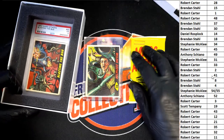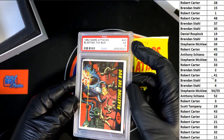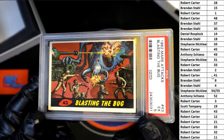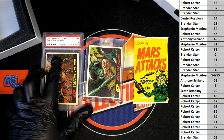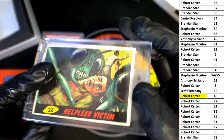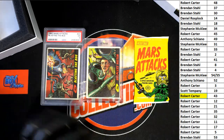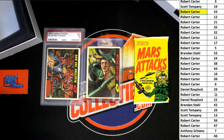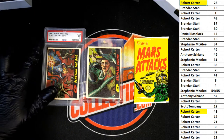We got a hot box! The first hit is card number 43. Card number 43 belongs to Robert C. Next up, it looks like card 28. Let's just see who's got the hits here. 28 — there it is, Robert C. Congratulations with your two 1962 Mars Attacks cards.